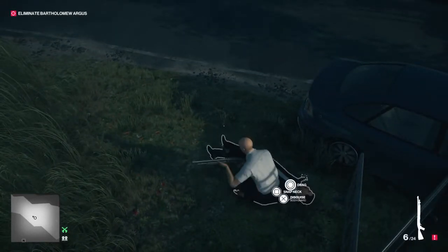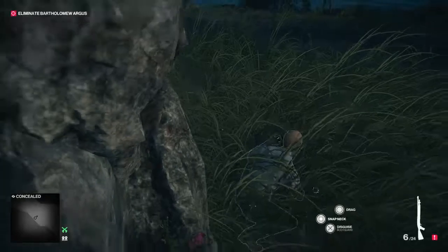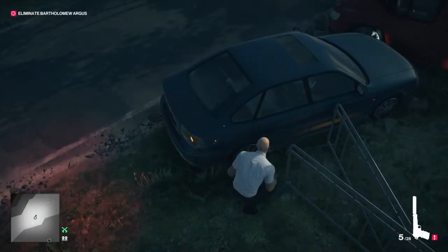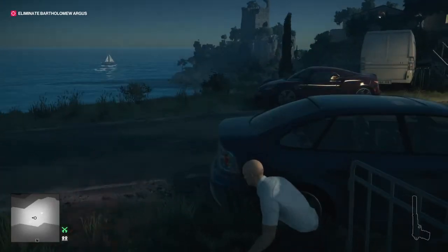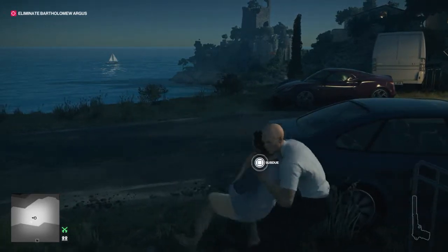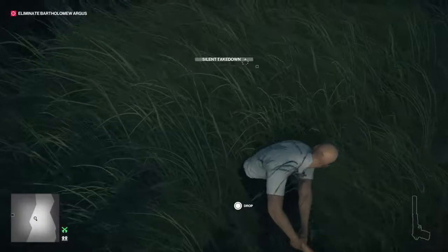We're just going to pick up his gun and drag his body into the tall grass here, drop the gun in there, and then rinse and repeat. Hug the wall again and start spamming Square, then drag his body into the tall grass as well.